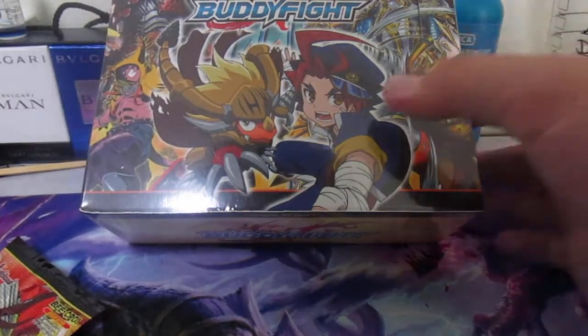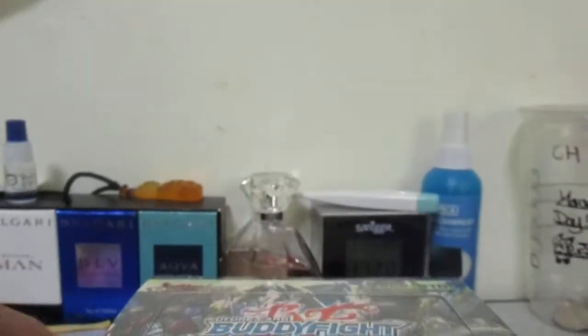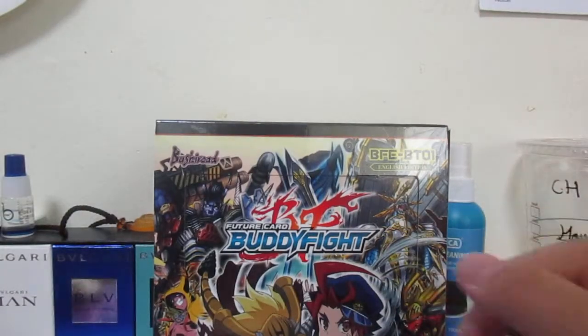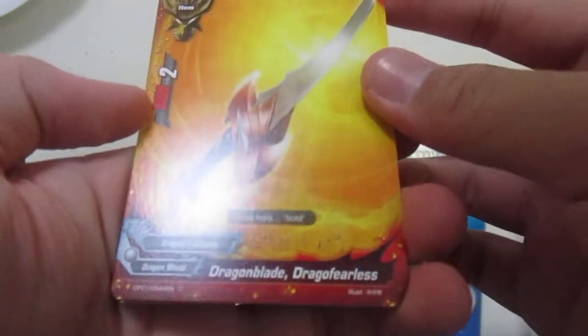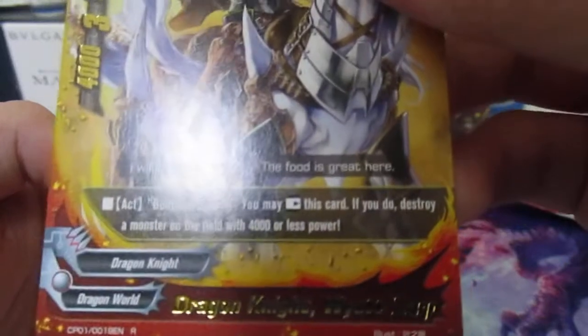Okay guys, I'm back with another video of Future Card Buddyfight - it's a very fun game, very cool, recommended for all ages. I bought two Burning Valor packs and a whole box. So let's start with the Burning Valor pack. We have Dragon Blade, Dragon Fearless, Astro Force, and a rare card: Dragon Knight Wyatt. Not bad, could go better. Please subscribe and like the video, it helps out a lot.